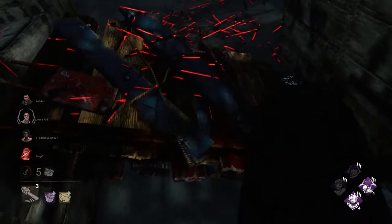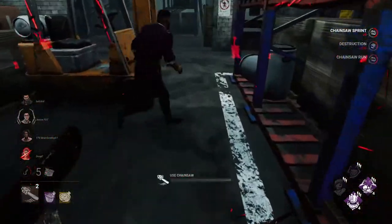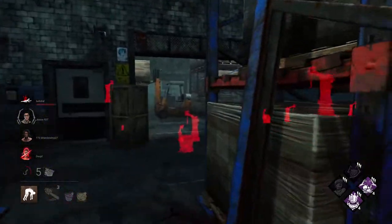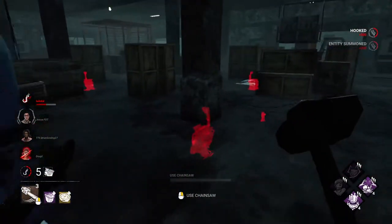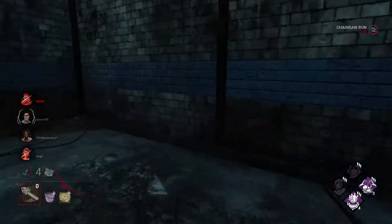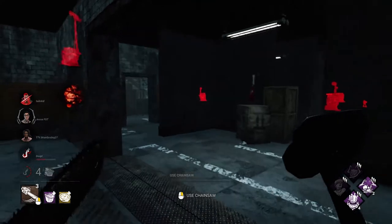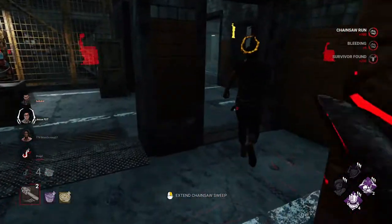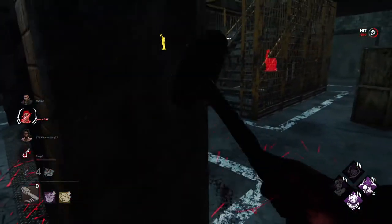They're gonna run out of pallets — they still have five gens and have already broken about 10 pallets. We're not going to get the fifth stack unfortunately because someone put up a boon totem. But getting four stacks in this game is huge — just imagine how much longer gens take now. They got one of the Pentimento stacks down, which is totally fine. We still have two stacks of Pentimento, and healing and repair speeds are still decreased. He's doing another totem over here — does he know the timing? He does! What a G.